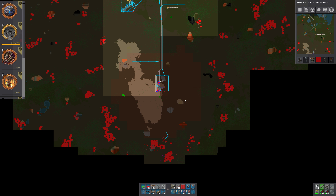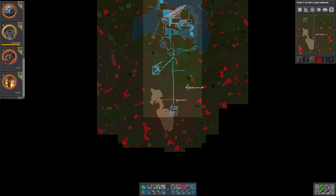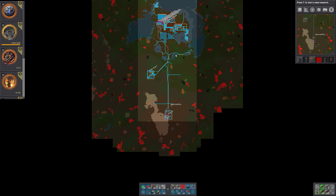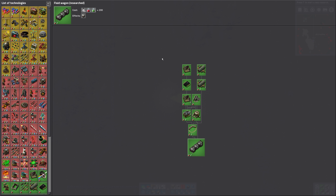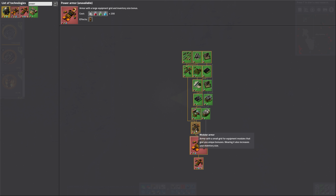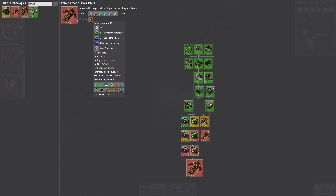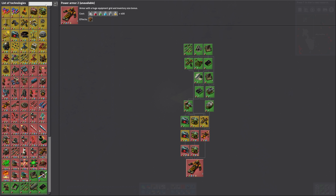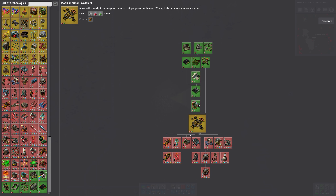We might want to fight back the biters a bit, but we don't have the technology. I want power armor - actually power armor mark 2. First modular armor, then power armor, then power armor mark 2. That takes a lot of stuff. With modular armor you need to power it too. We want energy shield mark 2 - I did not know there was a mark 2 version of that. I want the portable fusion reactor, though that takes a lot of resources.